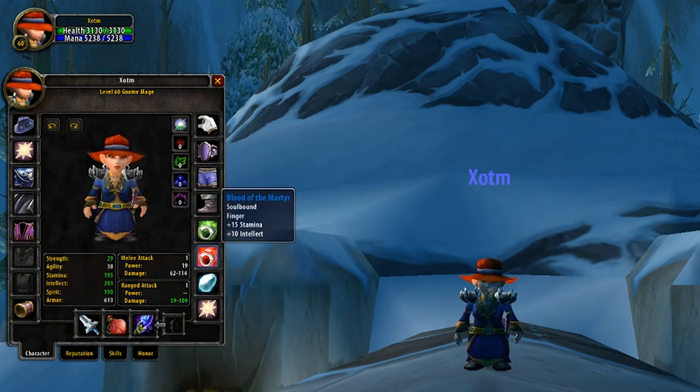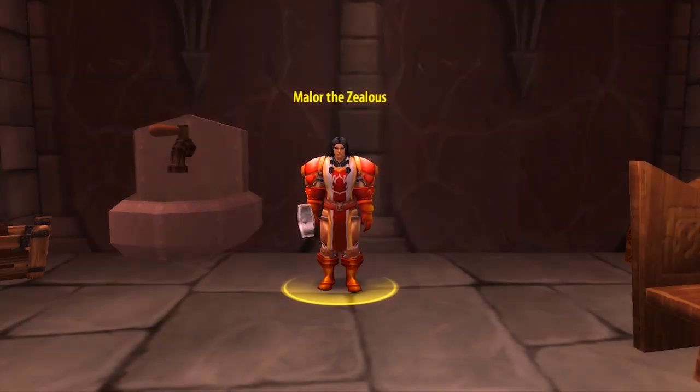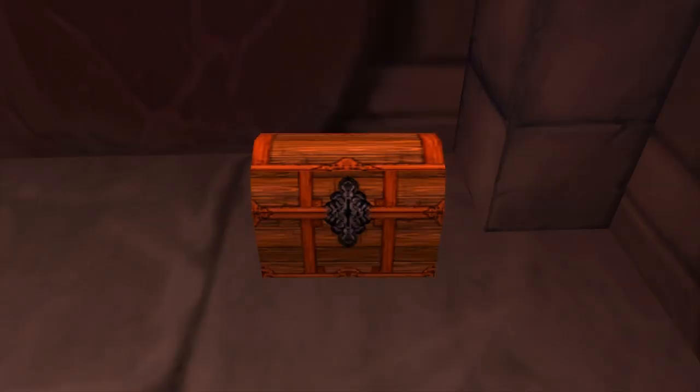To get one for yourself, it's going to be off to Stratholme. First, you're going to need to clear the live side, all the way up to the final boss. Just before the final boss room, you'll find a small room with Malor the Zealous inside. Kill him, and in the corner you'll see a small chest. Loot this, and inside will be the Medallion of Faith.